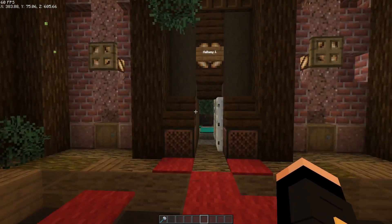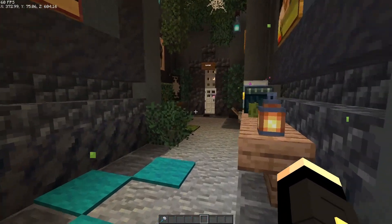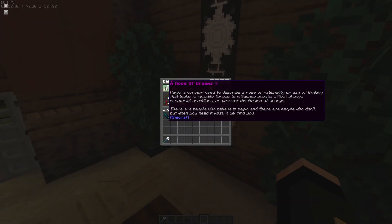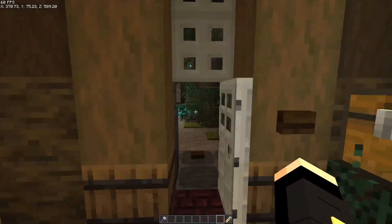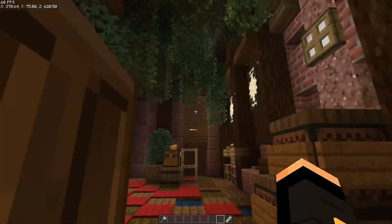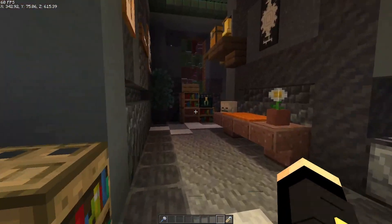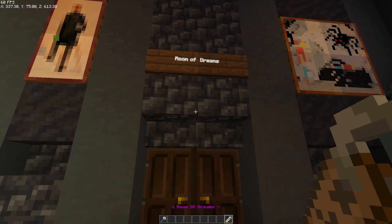Once you enter the password, the path opens and you can advance. First step: go through the launch into Meeting Room 1. In the corner at the last barrel, you'll find a Room of Dreams name tag. With this, you go back to the other side, through the office, into the side entrance, through Bedroom 1, into the rear area. By holding this name tag you can enter the Room of Dreams.